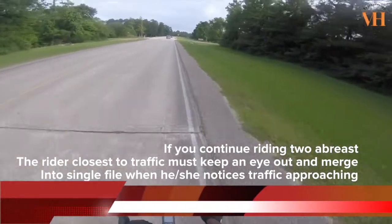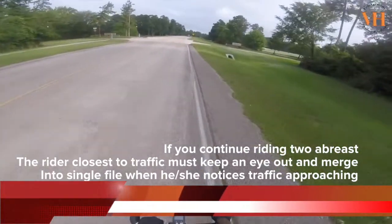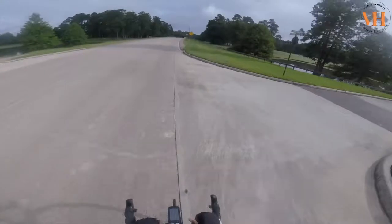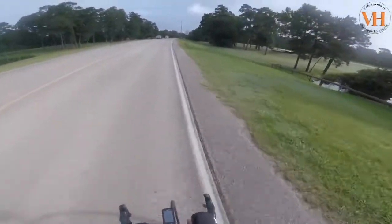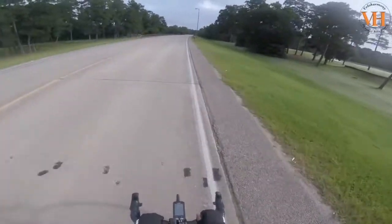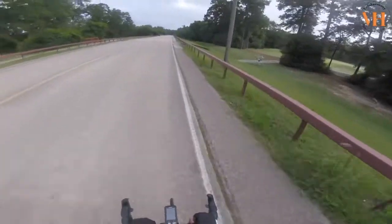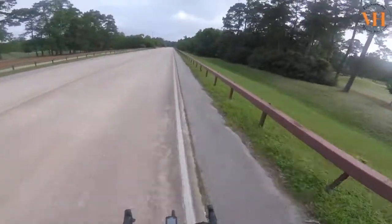We couldn't continue riding two abreast — that would have been just downright rude. When I see cyclists doing that it annoys me, because it's inconsiderate and it makes all of us look bad. In two-lane traffic, you can see where I am right here — I'm about 12 inches to the left of the white line. This lane is very wide, about nine feet, so I don't mind drivers passing me in my lane. Most drivers will give you room.